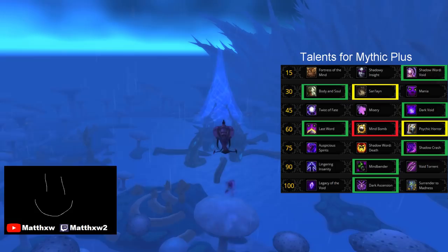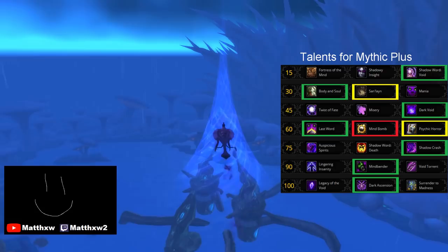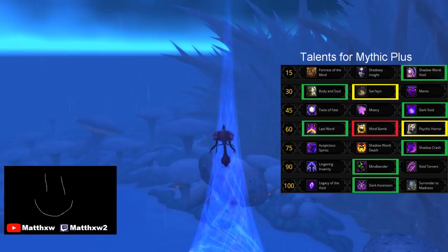At level 45, Dark Void is the best suited to Legion dungeons where mobs are easily stacked together and there are often too many to individually dot. It also generates a lot of Insanity, which makes casting Void Eruption happen much sooner.